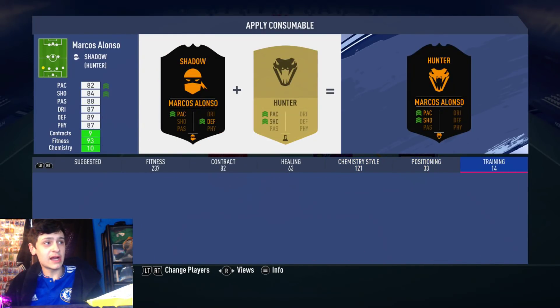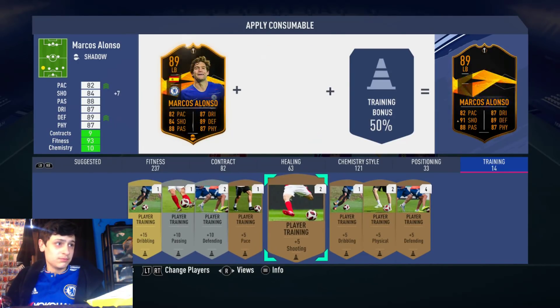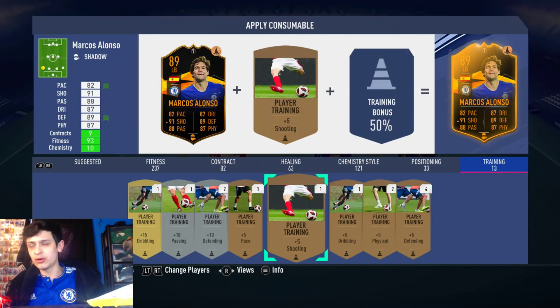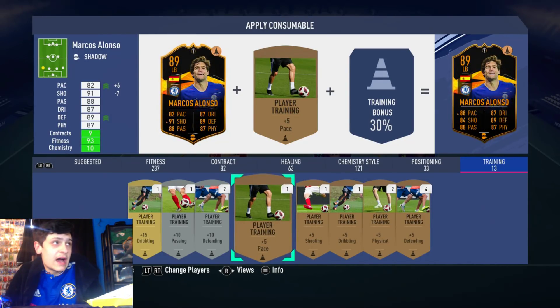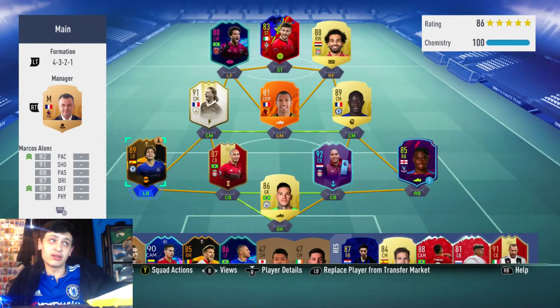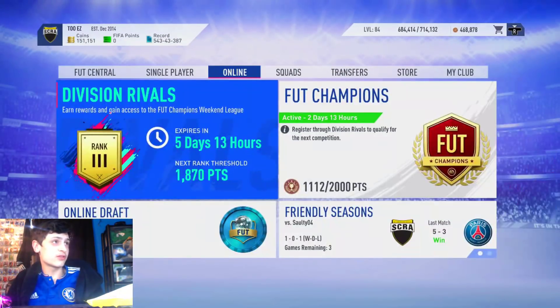You can put training cards on in div rivals. What you want to do — if you've got a plus 15 shooting card, whether from untradable or tradable rewards, just put a training card on him and just like that, happy days. You've got a boosted Spanish player, so it should be a lot easier in div six or seven with a boosted start.